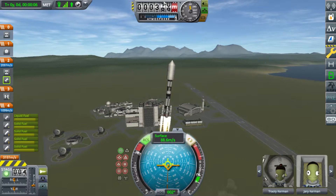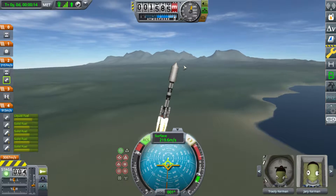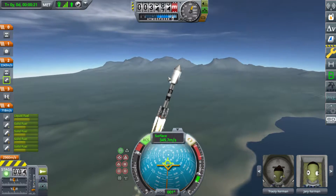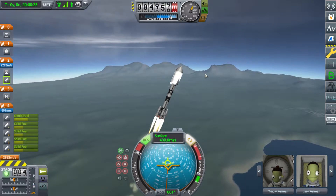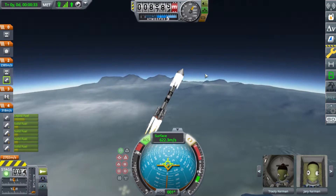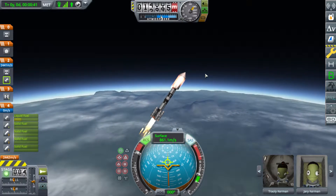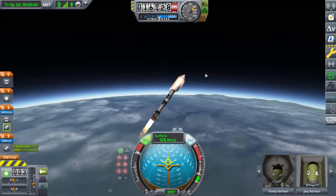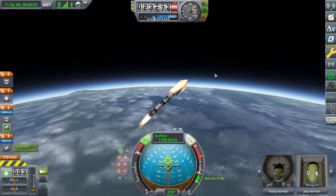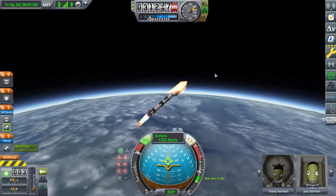Alright, so your standard gravity turn - what you do is you go, once you reach 10,000 meters, you've got to be at least an angle of 45 degrees. We're about halfway there. I really do like these SpaceY parts. They are extremely powerful and I like them quite a lot. Keep that rotation down. And jettison SRBs. We're passing... we're not angled right, a little bit high. So those super Rattite engines drain faster than I thought they would. Hopefully we have enough to still get into space. If we don't, back to the drawing board!